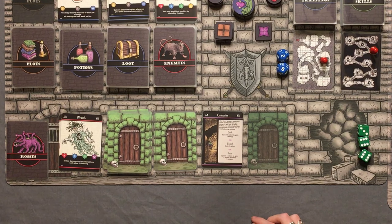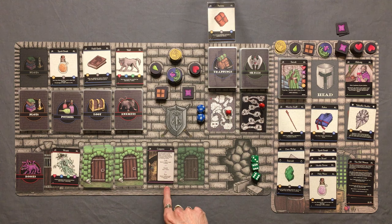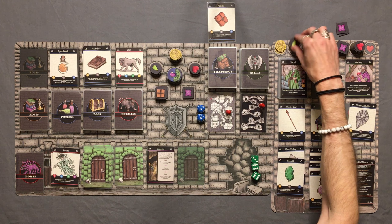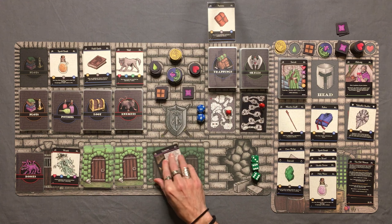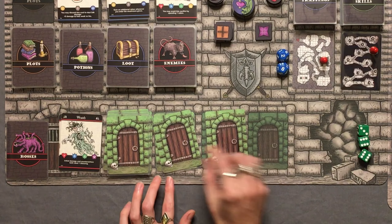A campsite! I'm going to do the same thing as last time — rest. We spend one ration, still have one left. We're going to gain two health and lose one poison — getting back the two health we lost from feeding that wolf and healing the poison from the arrow trap earlier. We're back to full health and no poison.